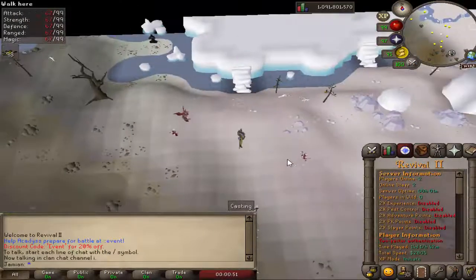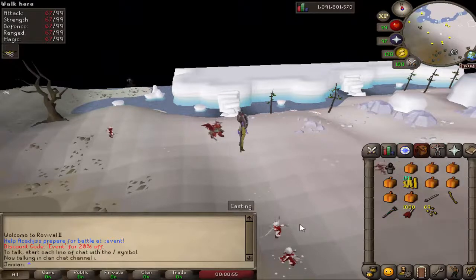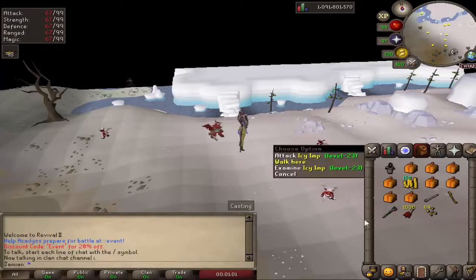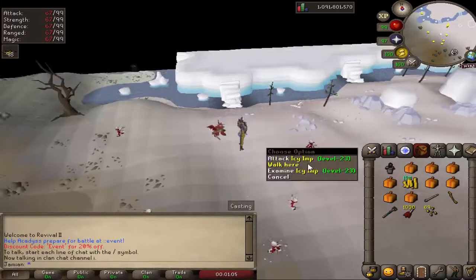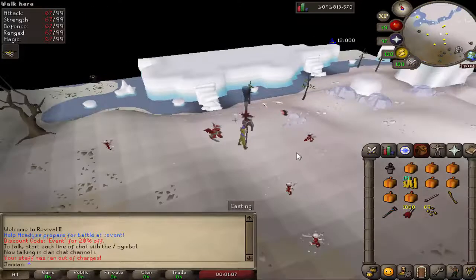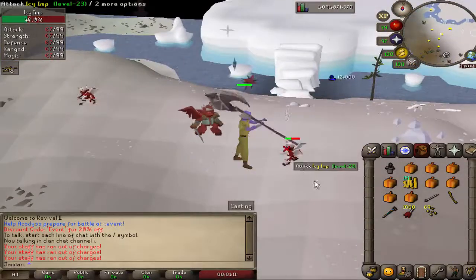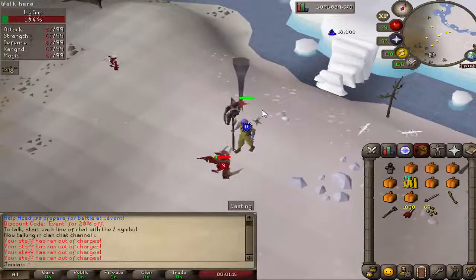These are basically just meant to be the lowest tier monster. When the event first came out, there wasn't anything for straight up new players to kill or do. So that was kind of dumb and I figured I'd add these as a nice little way to kill something if you're brand new to the game. They're not meant to be the meta methods, but if you can't do anything else, I recommend doing these.